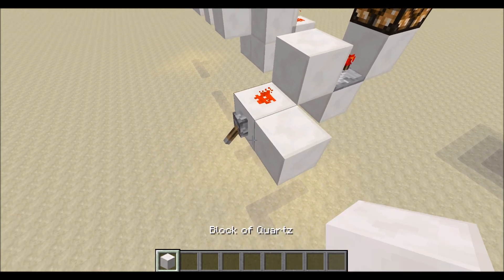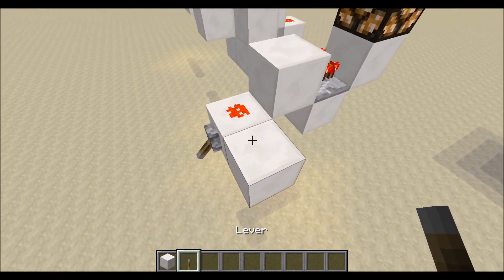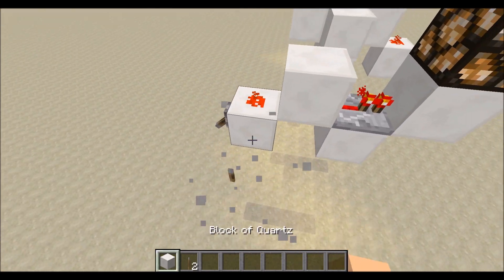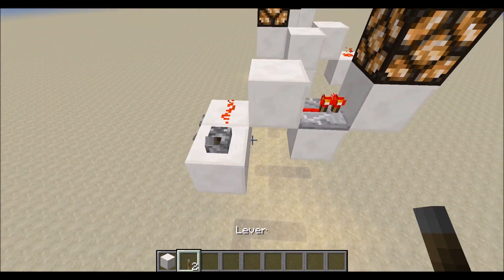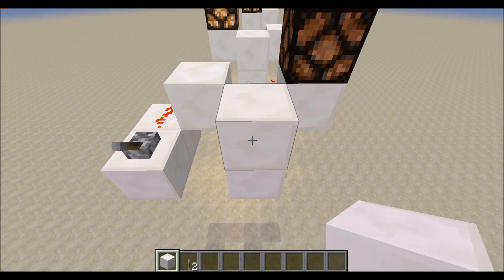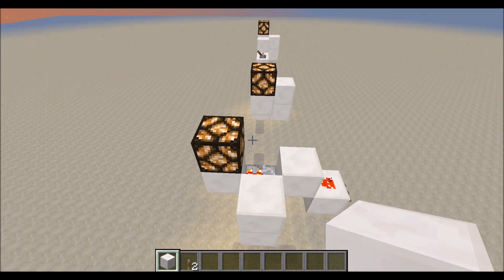So if you want to make it inverted, all you've got to do is place that right there, and now place that there, and then put that block there and it'll go off. So you can invert these really easily, too.